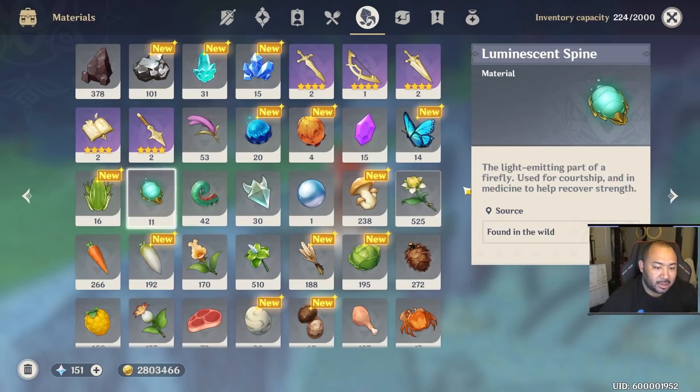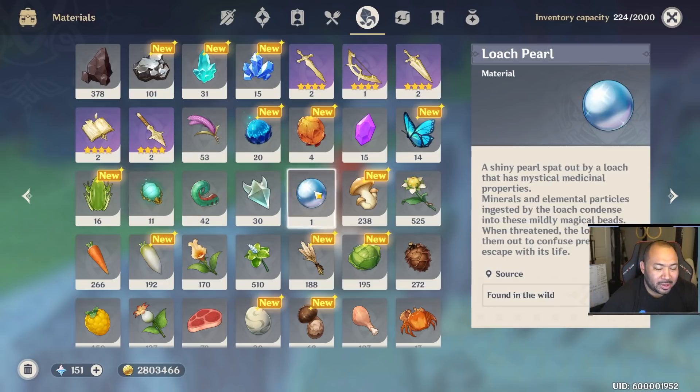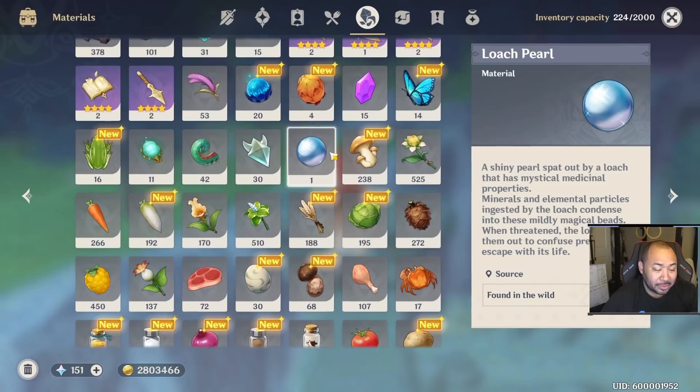There is another item called the luminescent spine that you can get from fireflies, but I'm not focusing on this one. It's for medicine and recovering strength, so maybe it could be for some future alchemy content.